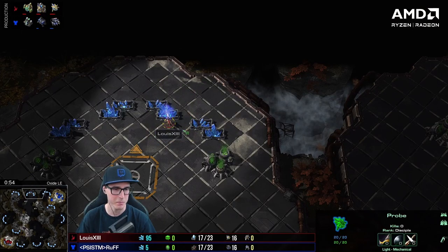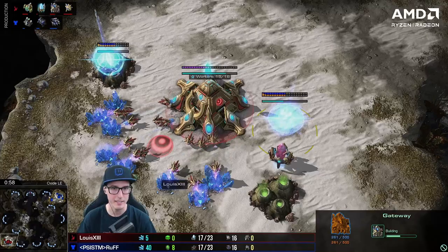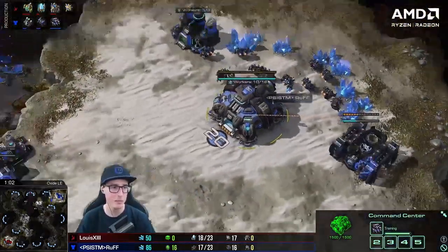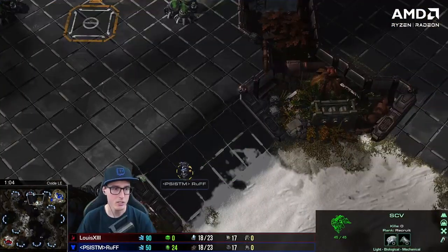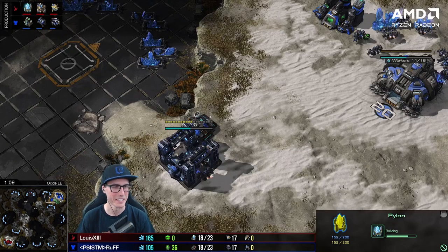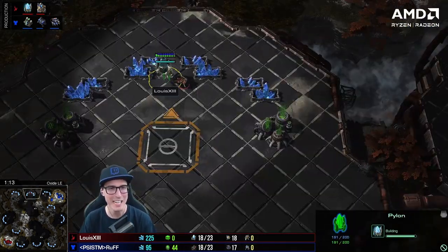Speaking of cheesy openings, there's a probe hiding in his third base and that looks like he's getting proxied in some way. Rough is in the top right side representing Scystorm Gaming. He's doing a one base double gas opening and he's going for his own proxy. Proxy versus proxy - we're going to see one of his cheesy builds up against a Protoss cheesy build.